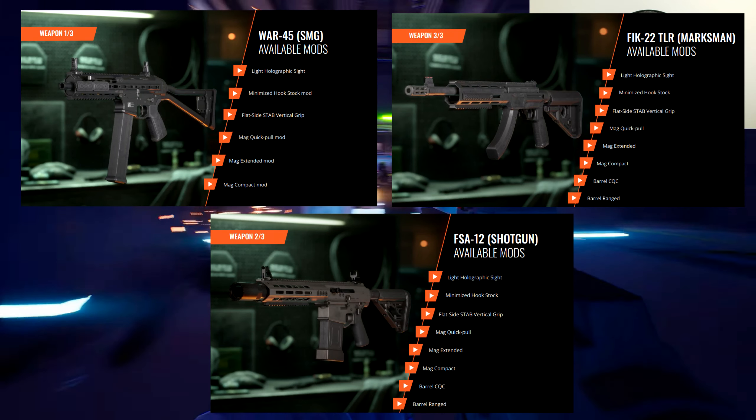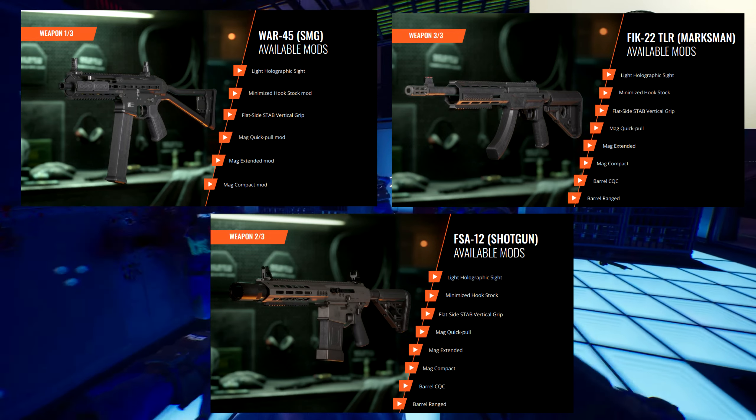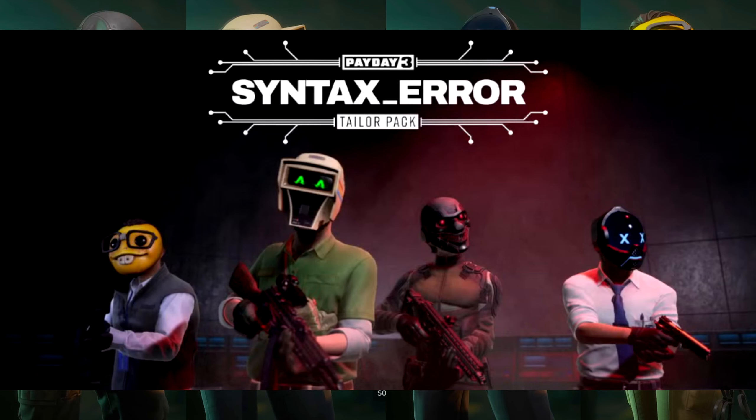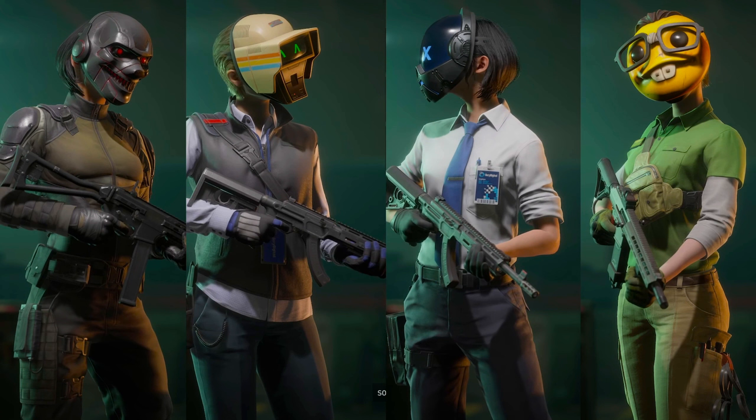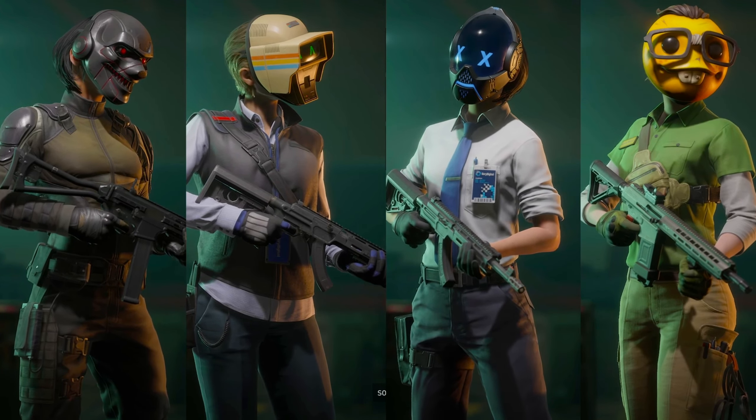When it comes to DLC, they talk about the weapon pack, which includes three new weapons. I'll put up photos they showed during the livestream of the mods for each weapon. With the weapon pack you also get the BSOD sticker and the Whistleblower charm. The last DLC item is the tailor pack, which brings four masks, four gloves, and four outfits. These items are not level locked and have no variants.